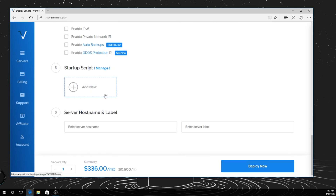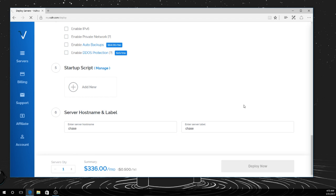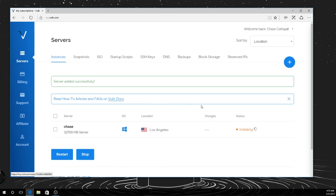You don't need any of this, you don't need a startup script. I'm just going to name it 'chase.' So the way it goes — I'll show you — I just deployed it and it's installing. It's 50 cents an hour or like $200 for a month. The way you use it is that when it's on it's going to be 50 cents an hour, and you can turn it off and you'll stop being charged for it.